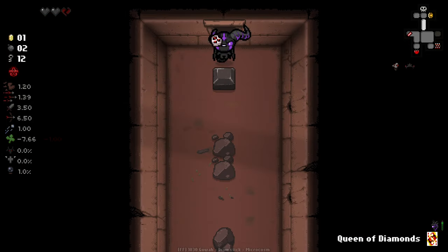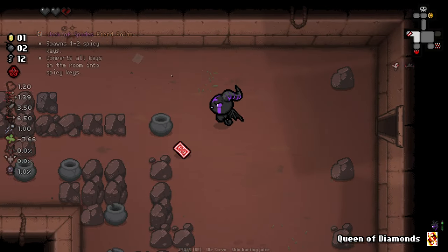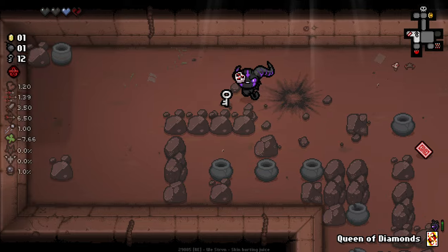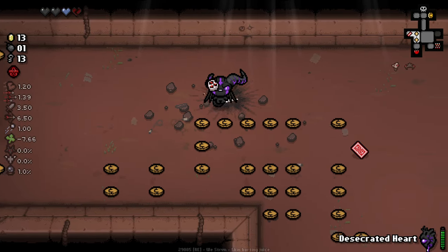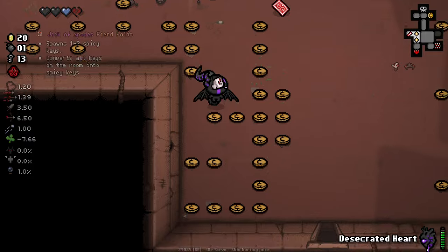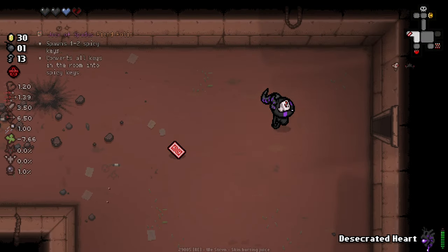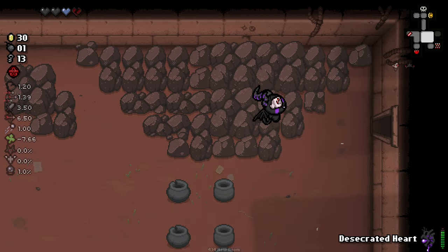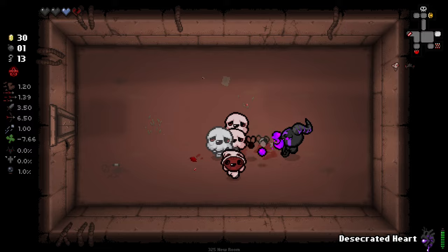We do have some bombs now, so let's go and bomb our tinted rock over here, and then we can use our Queen of Diamonds as we see fit. Go for the big ones first, because everything else will disappear if I'm not quick enough. We can take a look at the little shop and see what it has on offer for us, because I'm sure we can get some good stuff there. This Devil's Tooth thing — I'm not sure how good it's going to be, but it seems decent overall.